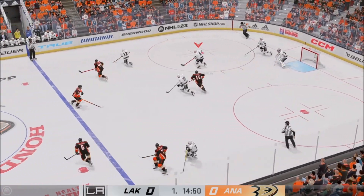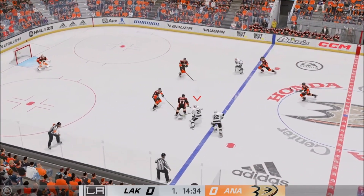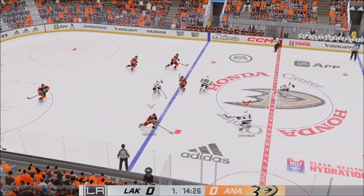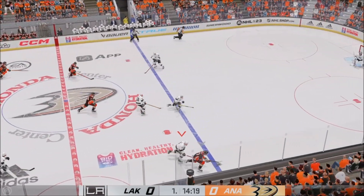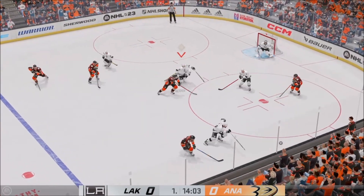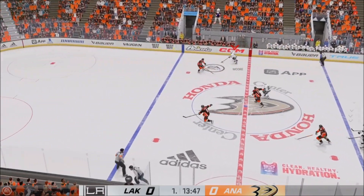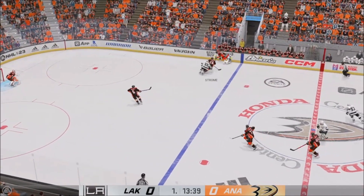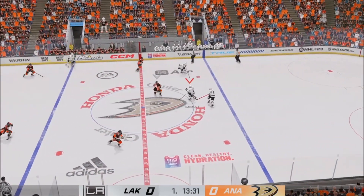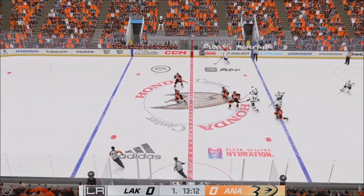Deneau's won the draw deep in the defensive zone. The Ducks get a hold of the puck in their own end, looking to make something happen along the boards. Can't make it work. LA's got the puck along the boards. Here they come down the right side and on the attack. Nice feed from the left side up the middle — they couldn't connect on the play.